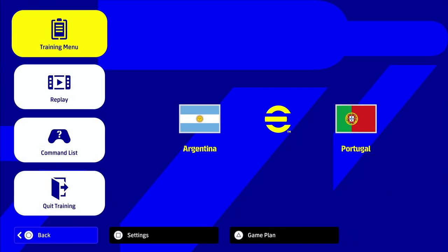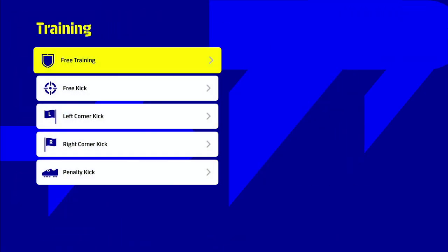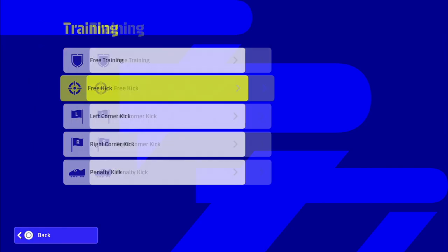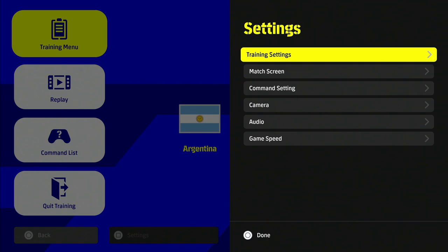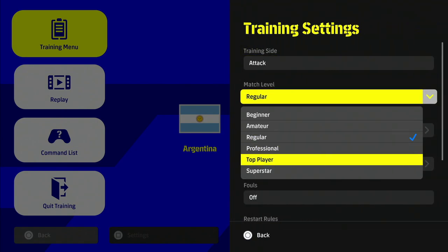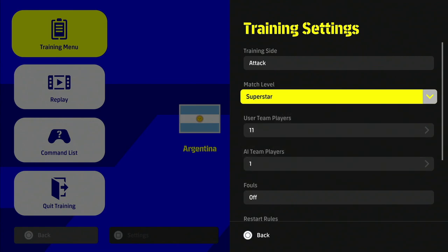It's a really cool feature because it means you can do a load of training. You can do free training, practice your corner kicks, penalties, and free kicks. One of the best aspects of this is if you press Square on this and go into the training settings, you can change pretty much anything.